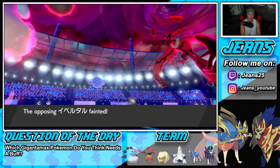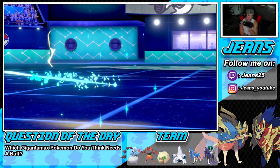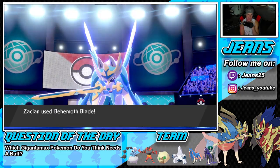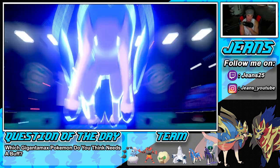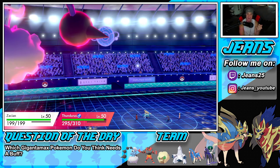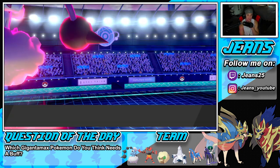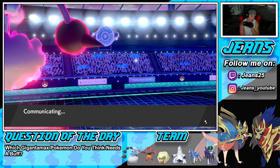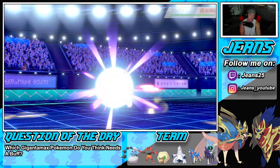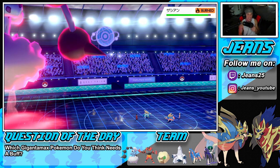He cancels the battle — what a solid second battle! Our lead perfectly set us up. The Whimsicott and Shadow Rider Calyrex lead is just one of the best leads in my opinion — so versatile. We burned Zacian instantly, and that's what's so good. Going up against physical attackers we showcased that in battle one too — we burned Solgaleo and it just does so much less damage.